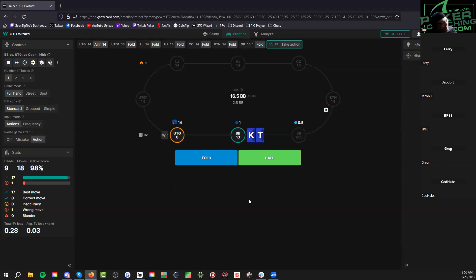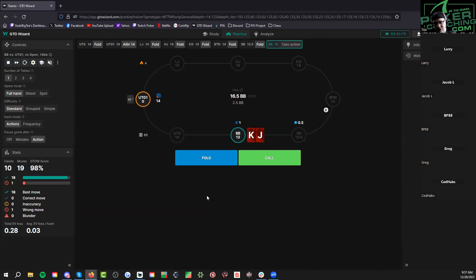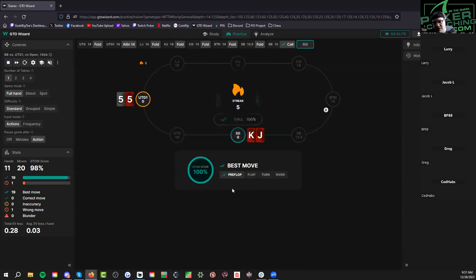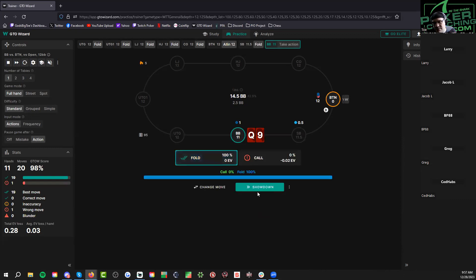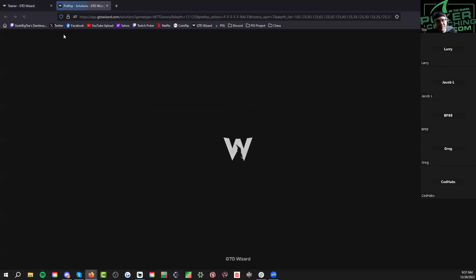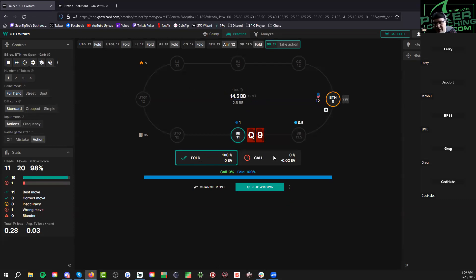Trying to find a good spot. What about this one, Setups? The solver says it's the bottom of the calling range, but in real life I'm folding this. This one's closer — oh yeah, this one is a call. Nice. So we're good with 14 blinds in the big blind. This is disgustingly close — look at the EV difference. I think it's queen-ten and maybe queen-jack.